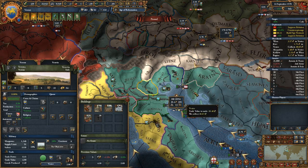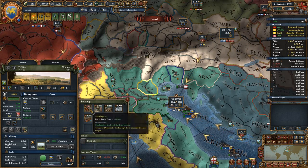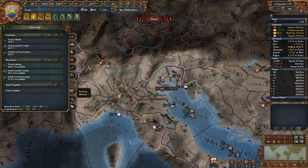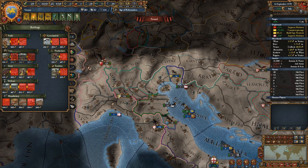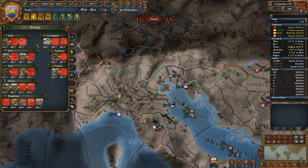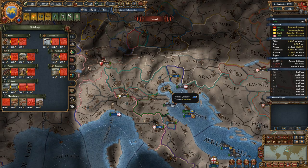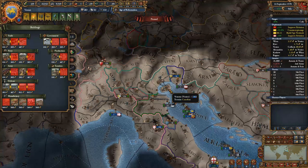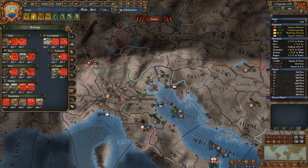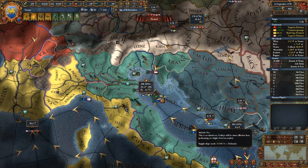Another modifier you can get is the provincial trade modifier, which applies to any province you own. An easy way of seeing that is through the marketplace - local trade power plus 50%. You can increase your trade power in particular regions by building marketplaces or any of that chain of buildings: the marketplace, the trade depot, and finally the stock exchange. In a province like Venice with its +10 base bonuses, these buildings can really start adding up.